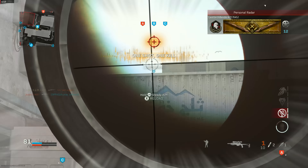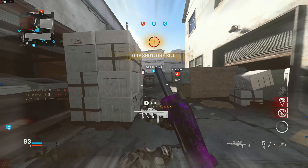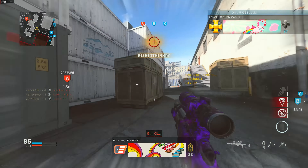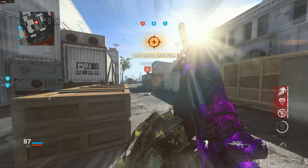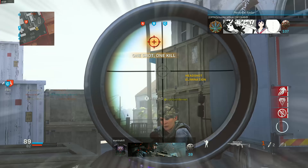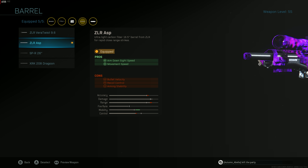The biggest mistake people make when building their SPR class is just not having the right attachments. A lot of people put a big barrel on their SPR, but for multiplayer you don't need that. In Warzone, yes — you want the biggest barrel for best bullet velocity and least bullet drop. But in multiplayer, the vast majority of kills are under 40 meters, and the smallest barrel is more than good enough while giving you the best ADS speed.